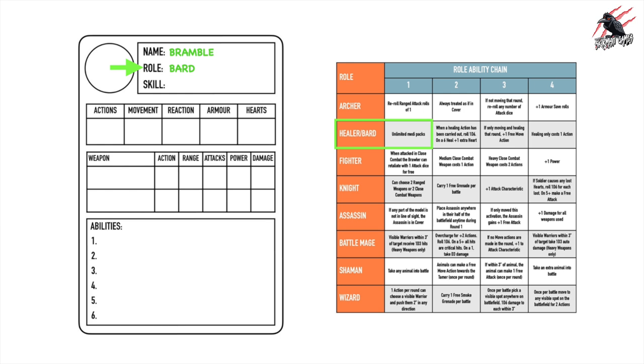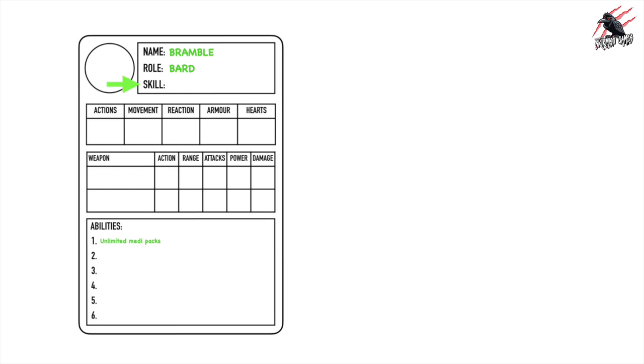You have to choose ability number one first and work your way through one, two, three, four in a chain — you can't skip ahead. So first of all, as a bard and a kind of healer, he's going to get unlimited medipacks or healing potions to take into battle. We write that down under abilities in slot number one.